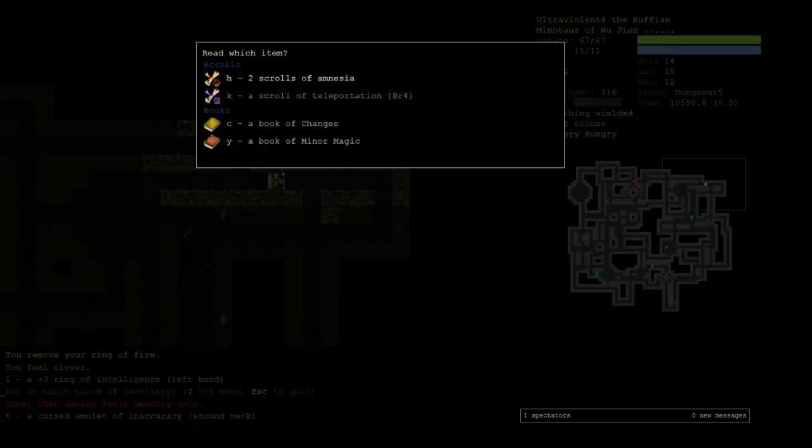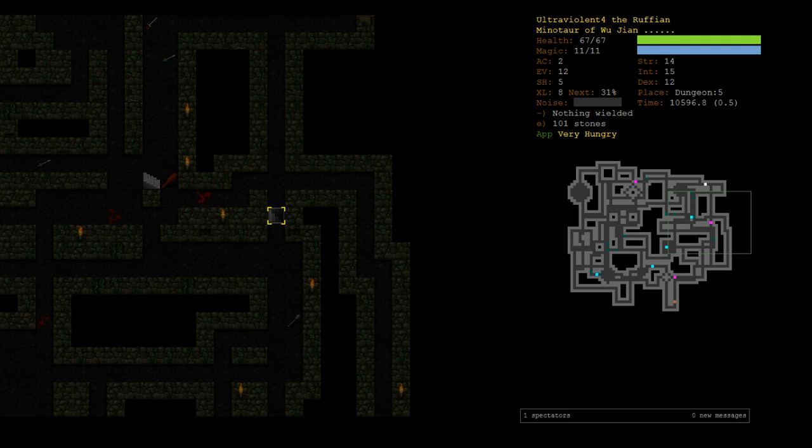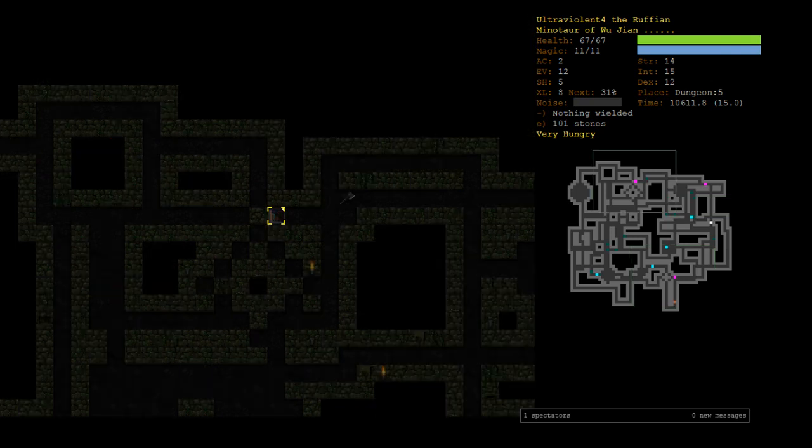Cursed inaccuracy — wait, where's the remove curse scroll? Did I leave it down with the troll? Oh, I didn't actually pick it up. Oh no. I saw the remove curse and basically just assumed I had it, but we haven't actually picked it up yet. Now we're stuck with cursed inaccuracy — I think we have to go try to get it, but if the troll wakes up... what have I done?